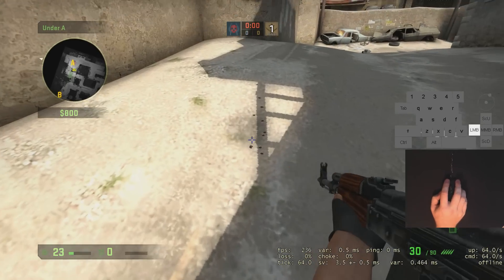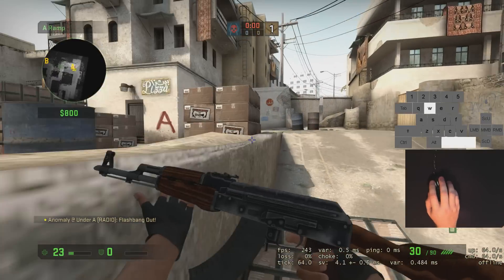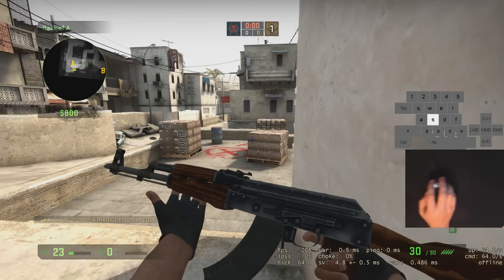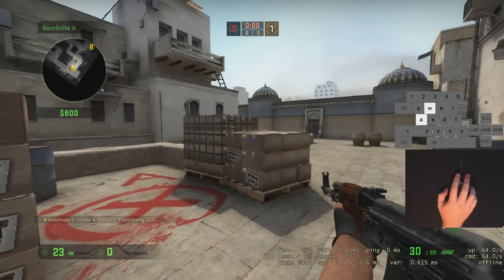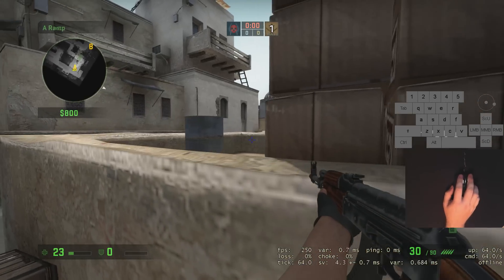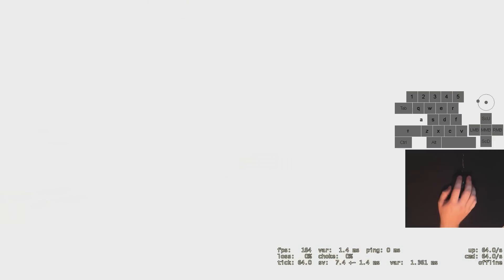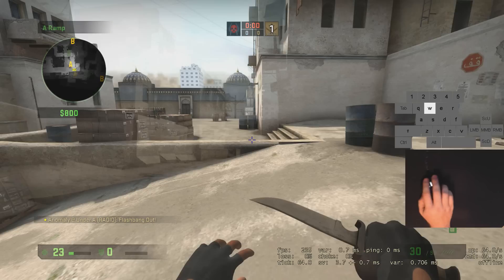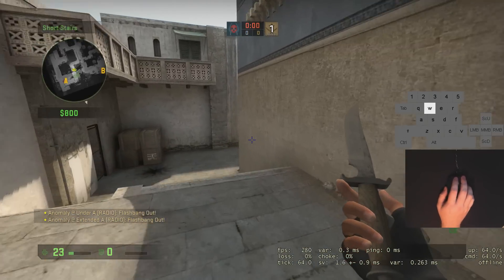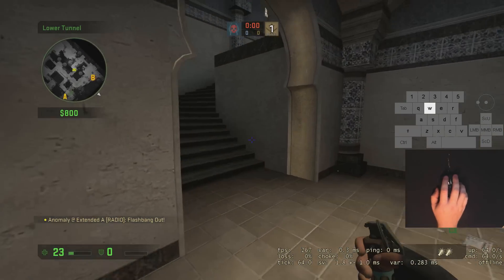Here are a few flashbang spots. On A site, if you look at this angle here, you can throw a flashbang up there — this is more for retaking the site. As you can see, the flashbang explodes right at goose, where a T is usually sitting. If the last T is alive, he's probably in there, or if there are two of them, one might be right here. That'll generally get all three common positions. Of course if they're holding long, you'll throw flashbangs the other direction.